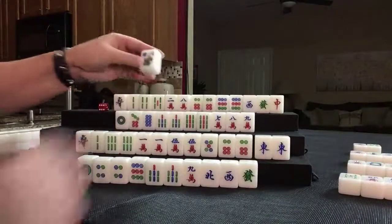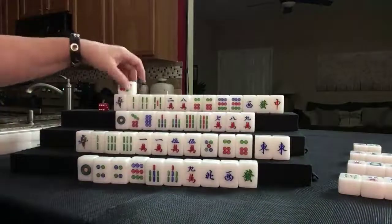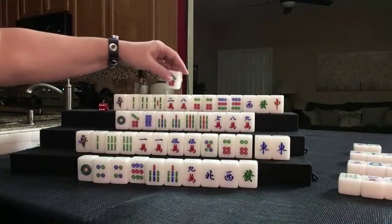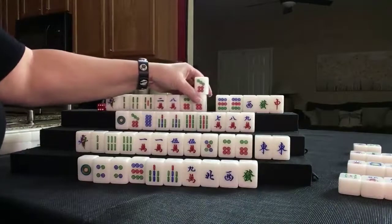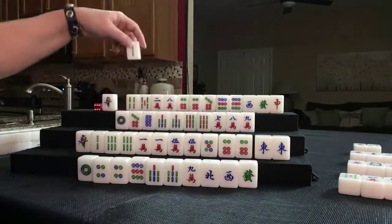Seven — flower. Seven dot. 1, 4, 7, 2, 5, 8, 3, 6, 9. Let's just keep it and discard 2 bam.